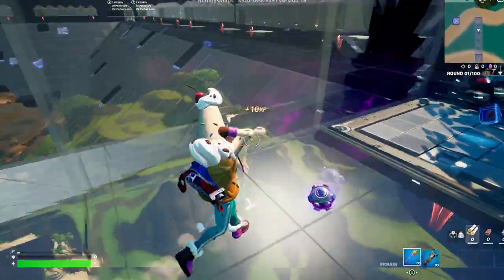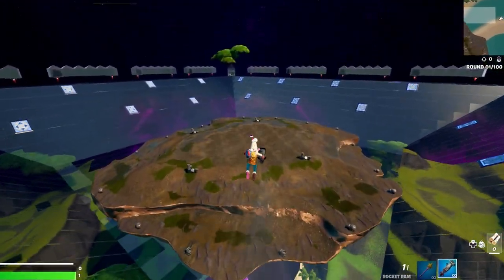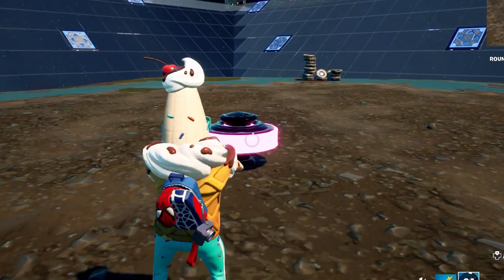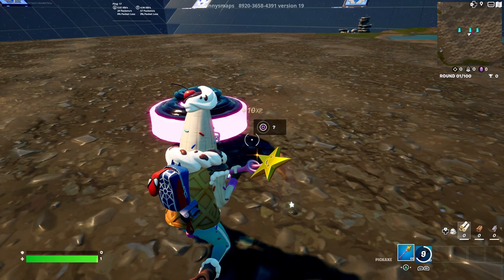Once you've loaded in, go get a rocket ram — it should be over to your right. Rocket ram into the middle islands heading for this little pink bouncer right in the middle. Once you've landed, do any emote and there should be a secret button around the edge. There you go — the XP button has now officially appeared, so click it.